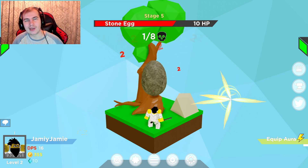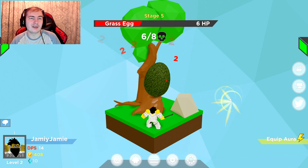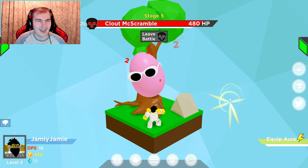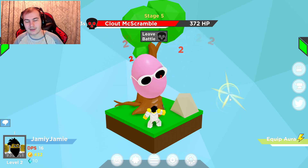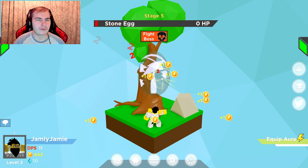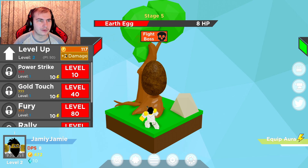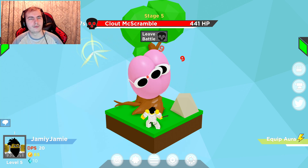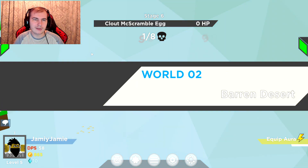I guess you can just leave this all to click and it'll just do stuff for you. If you get to a stage where you can't keep going, you might as well go down I guess. We're better off fighting another boss — yep, this one: Clout Mc Scramble — I'm not gonna be able to beat it, so I have to leave the battle. Then we'll just keep going and get enough coins to upgrade, which now I can upgrade quite a lot.